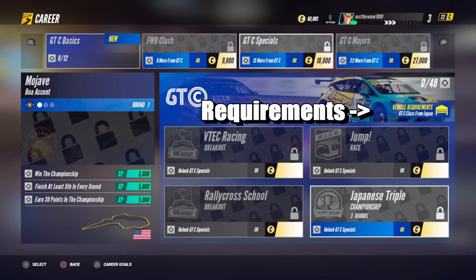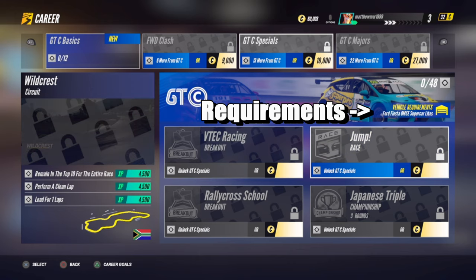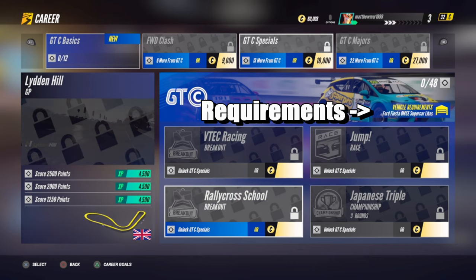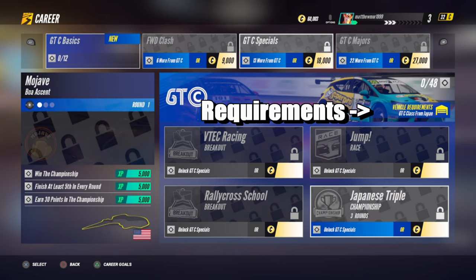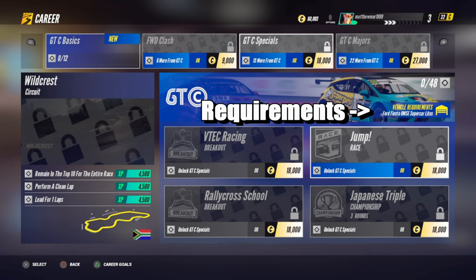In the GTC Specials, the requirements are: you need the Civic, the Ford Fiesta, a Civic again, another Ford Fiesta, and a Japanese car — which is a Honda Civic. Then in the Majors it's basically the same, you just need one car for the class. But because of these Specials, you'll need both the Honda Civic and the Ford Fiesta.